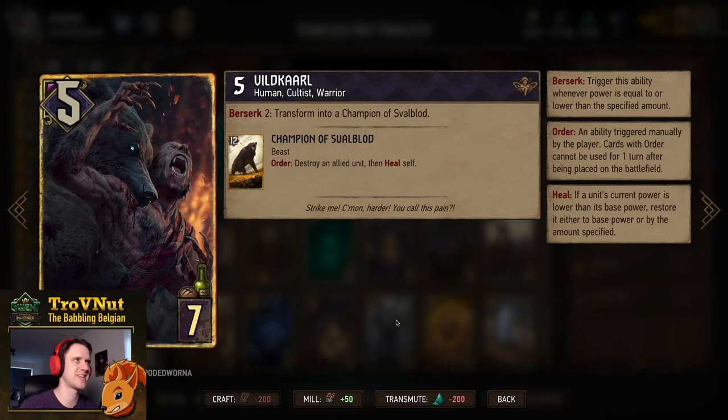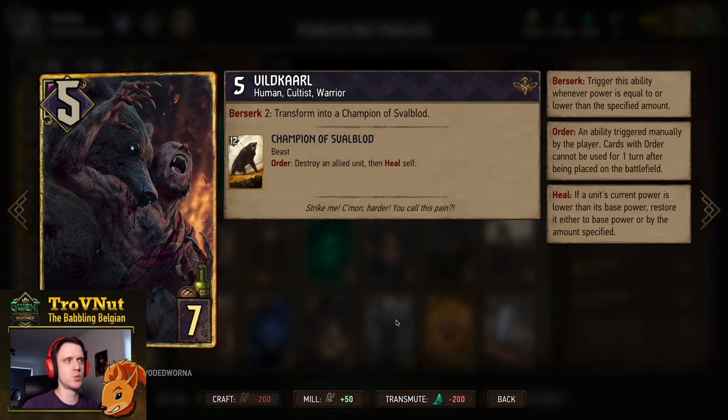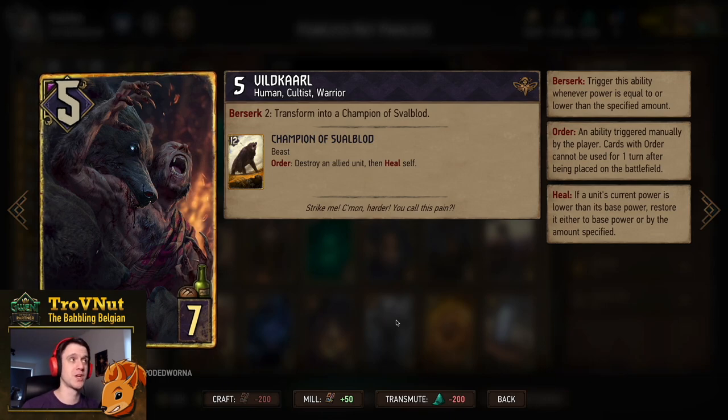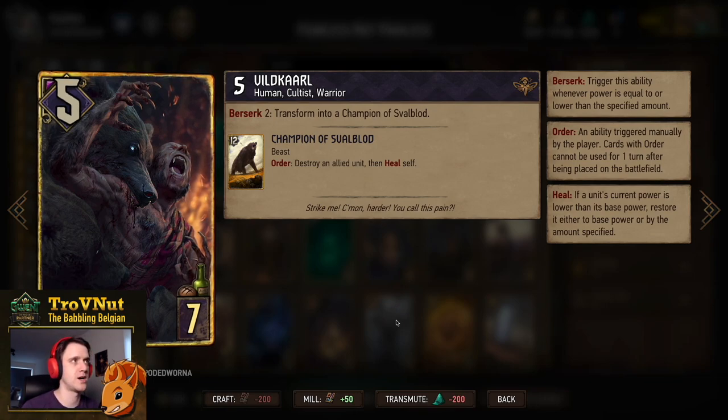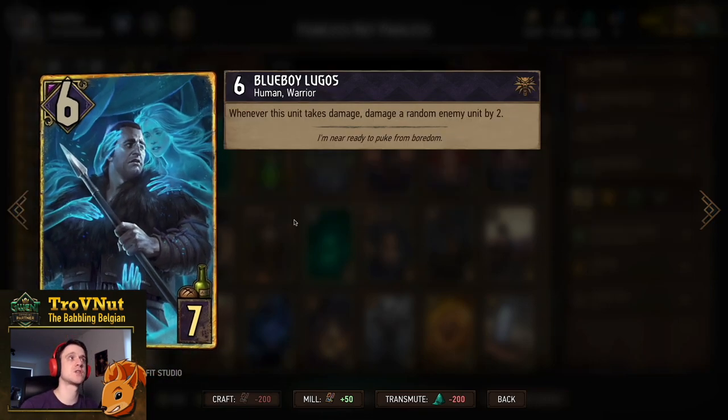Vildkárl — the first of our combo pieces — is 5 power for 7 provisions. When he hits 2 power, he transforms into the Champion of Svalblood: a 12-power beast with an Order ability to destroy an allied unit and heal himself fully. The Champion also works with Hemdall: damage the Champion to 11, use Hemdall to swap (Champion goes to 1, Hemdall goes to 11), then use Champion's ability to destroy a Deafening Siren and heal back to 12. Very powerful combo.